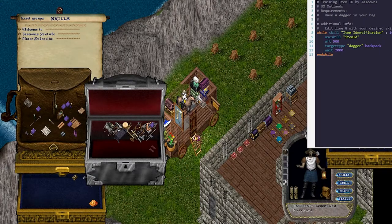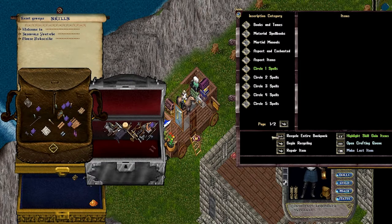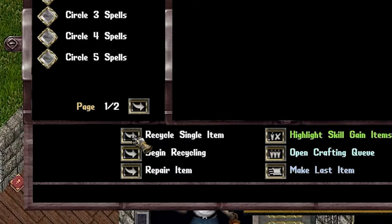Once we have a character that can identify our loot, let's take a look at how we can recycle items. You can use almost any crafting tool type — for this example we'll use a map maker pen. There are options for recycle single item, recycle regular of type, recycle all of type, all magical, and entire backpack.